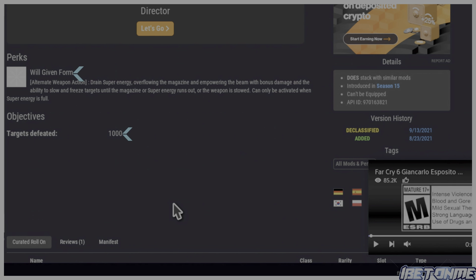It can only be activated when super energy is full. To masterwork the catalyst you need to get 1000 defeats using the Agar's Scepter with the catalyst. Stick around to the end of this video because I'm going to show you guys a quicker way to get this thing masterworked.